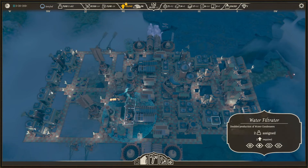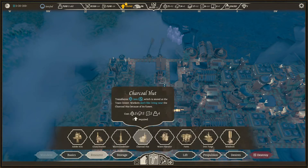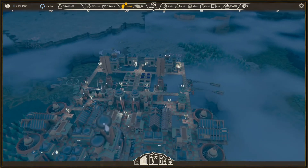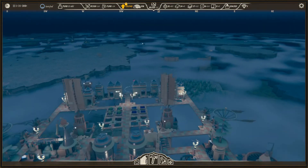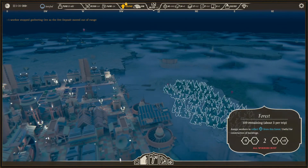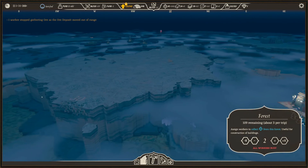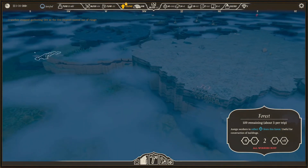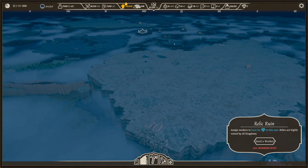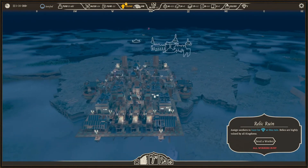We might have to delete this housing area at some point. Let's build two more farms — a farm costs two workers. There we go. There's another kingdom that's pretty close by. Let's collect some wood and — there's a relic ruin somewhere — there it is. We're going to collect that. That looks like a lovely place to live. We'll go say hello to that kingdom.